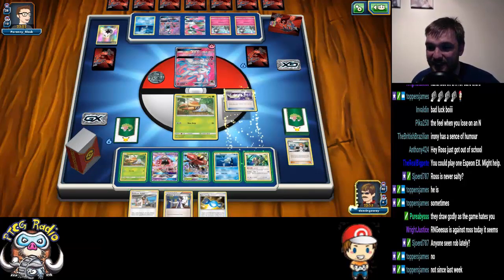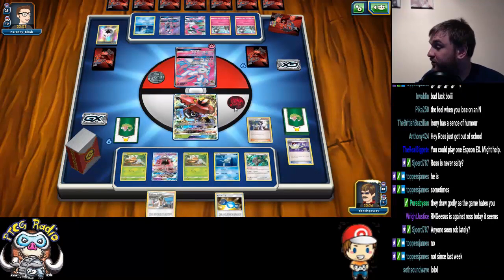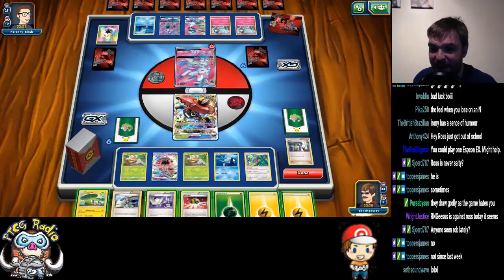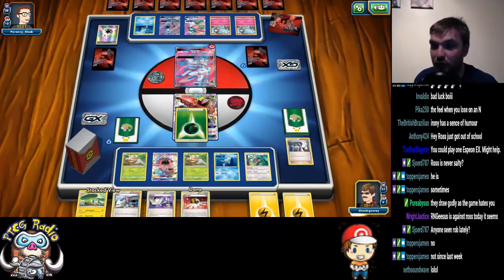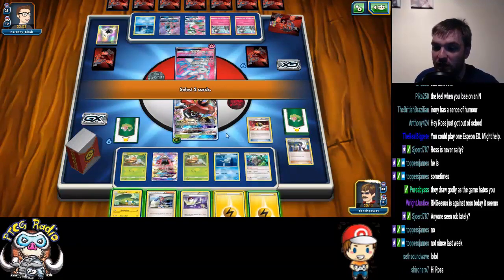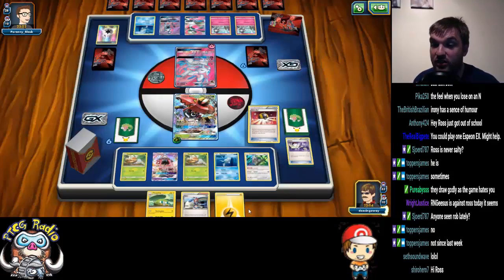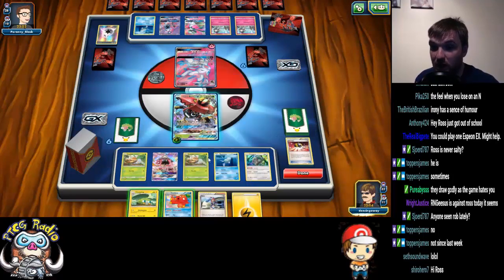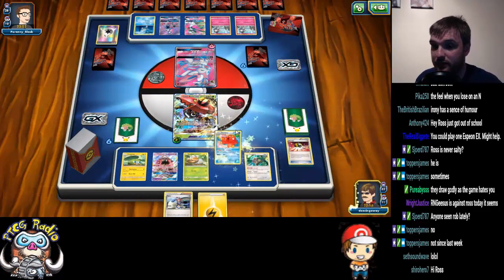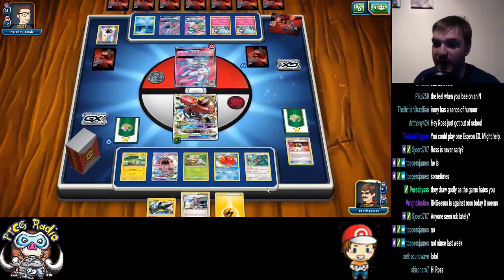How much do we risk it? The answer is, of course we risk it. So we get the Tapu Lele active, we get the Tapu Bulu active, we Sycamore, and see what we can get. So we can attach the Grass Energy first of all — that's nice. We can afford to lose a Lightning Energy and a Switch. And what we're going to do is grab the Octillery, because we've still got a chance here — we're going to evolve one of these.